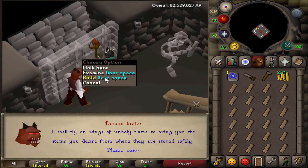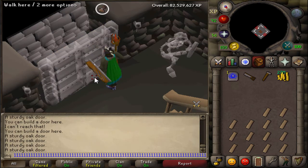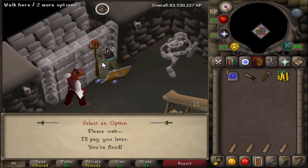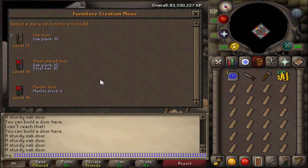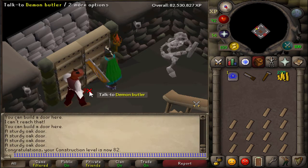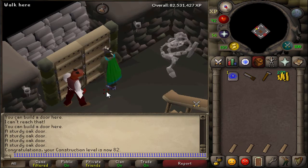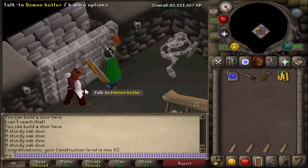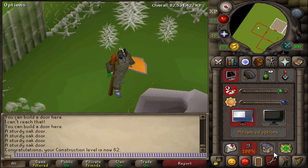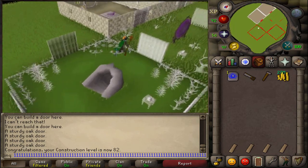We're about to hit that final level — about to get 82 Construction! That means we'll be able to make the Ornate Rejuvenation Pool and the Fairy Ring. We can boost up to 85 with the Crystal Saw for the Fairy Ring and 85 for the Fancy Rejuvenation Pool, then spice stew for the Ornate one. I still have planks left over for 83 if I decide I want the Ornate Jewelry Box, because that'll be helpful for clues in the future. Let's go hit up this quest.